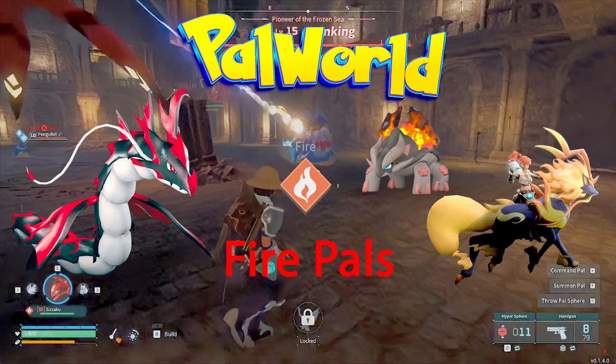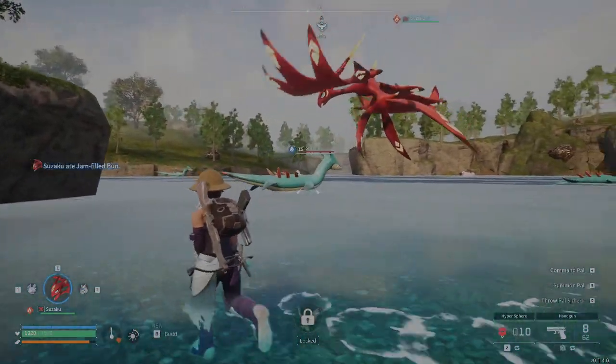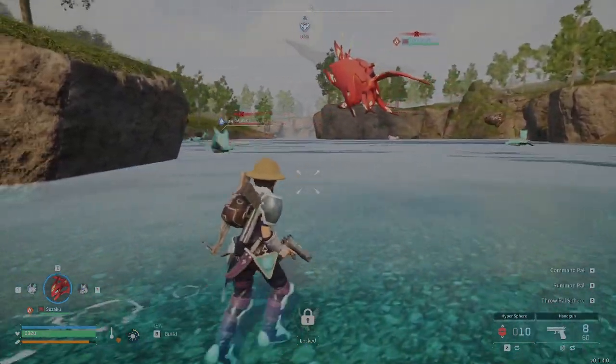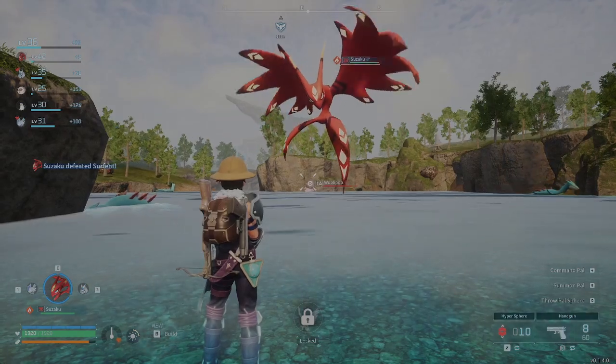Next up is fire pals. With fire type pals, you're going to want something that counters what they're weak against — in this case it's going to be water. So I put Lock-On Laser on my Suzaku and let's see what happens. He actually uses the move first instead of a fire type. Pretty good damage too.